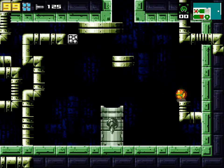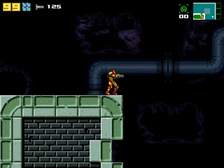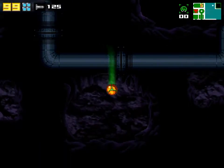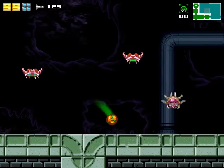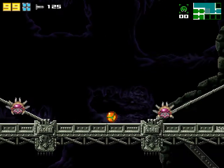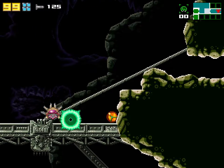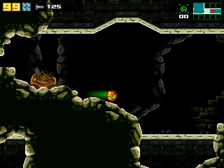Thanks to the Spring Ball, we can now jump in Morph Ball mode. It's an optional upgrade, but it's very nice to have. Who needs to walk? We could just roll and bounce all over the place. With that, I think we're done with Hydro Station — at least for now. Time to move on.